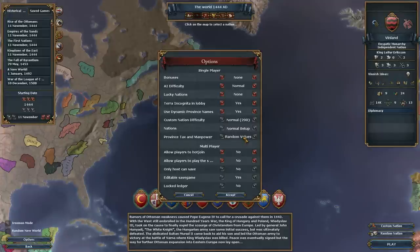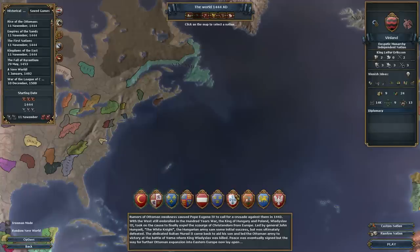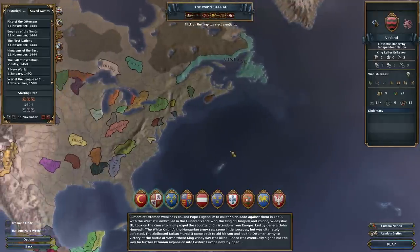There is a third option called flat base tax, which makes every province in the world the same base tax. I didn't want to do that because that would mean all the land in the New World is worth just as much as the land in the Old World. That doesn't make sense — the New World land should always be worth less. Anyway, let's go ahead and get in as our custom nation of Vinland.